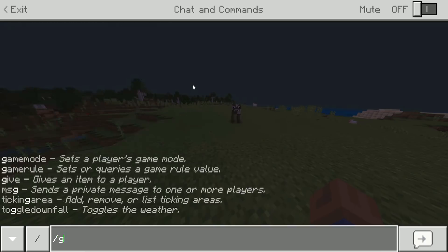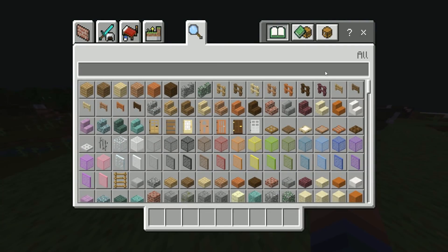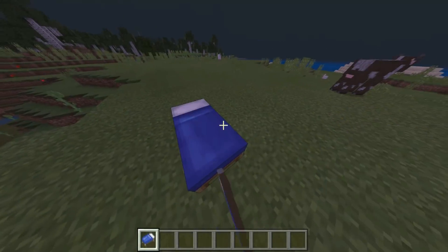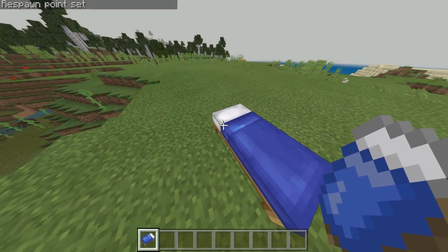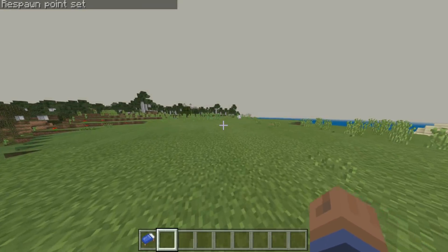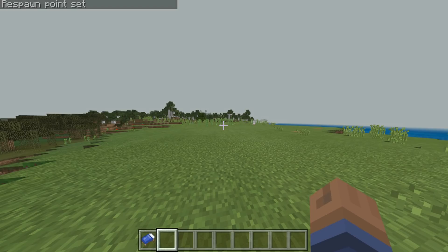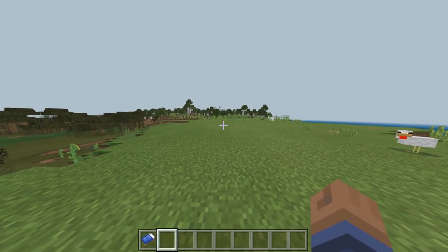Let's go ahead and set this up. I'm going to grab a bed, pop it down, and just sleep real quick. So let's just say you're in someone's world — you can go invisible and they will not be able to see you at all, because you won't see the potion bubbles coming from you. This was made by JEBR_Gaming — I'll be sure to link the creator down below in the description.